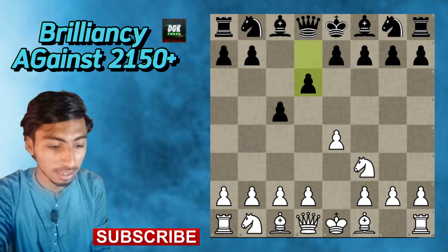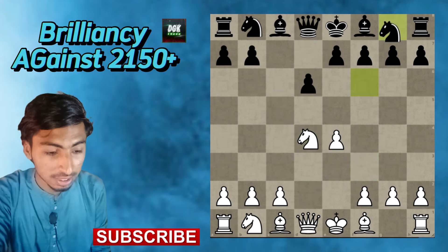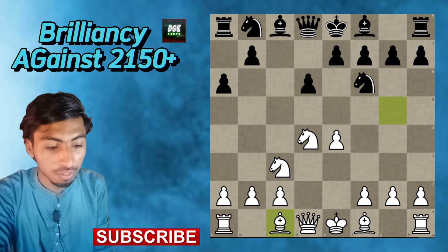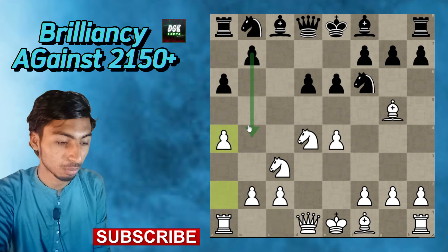Knight f3, d6, d4, c takes on d4, knight takes on d4, knight to f6, and knight c3. Then a6 — that is the Sicilian Najdorf variation. Bishop g5, e6, and a4. The idea is to stop the pawn on b5.